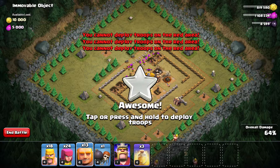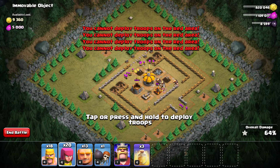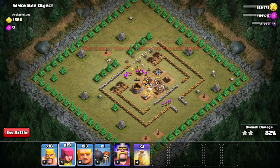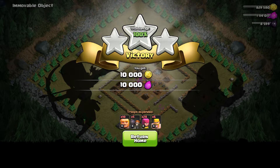Now archers are taking out the town hall. Giants are gonna take down the last cannon, and yes, that was a neat 3-star for this raid!